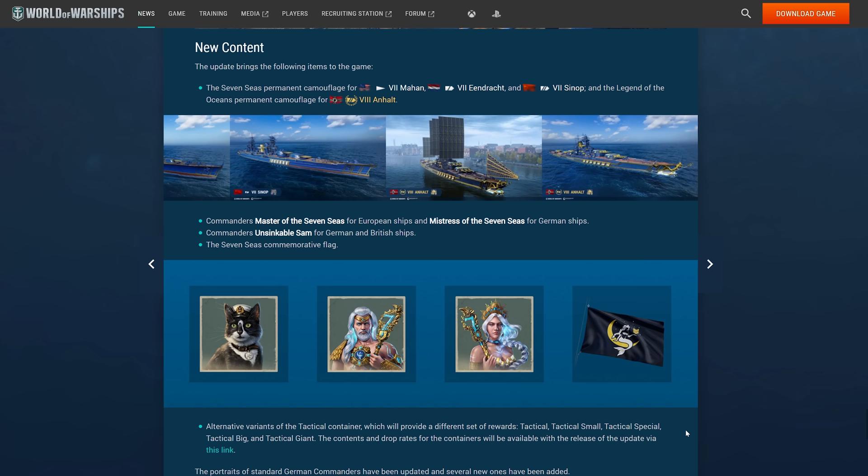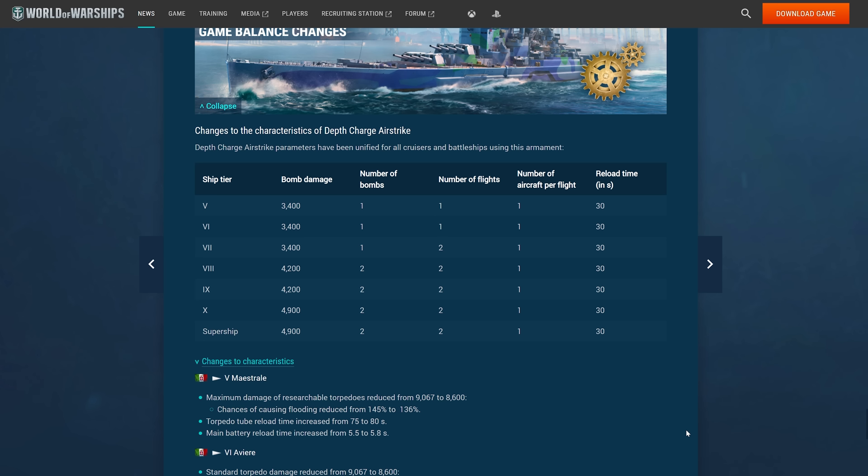To go along with the event we're getting some new camos and commanders with this update. Now to talk about some game balance changes — specifically depth charge airstrike. I don't know what they're doing, to be honest; this seems a little insane to reduce the number of bombs per airstrike. At low tiers, only one bomb per strike. I think this means we're just going to get way less damage in on submarines, which is really going to make things a lot worse. Reducing the number of bombs — assuming the reticle hasn't changed — means there's just less accuracy and less damage on subs, which I think is just bad. Subs are already insanely tanky and making them more tanky is just going to make them more frustrating to play against. But we'll see — I haven't played with these changes yet, but it's not a very positive look.